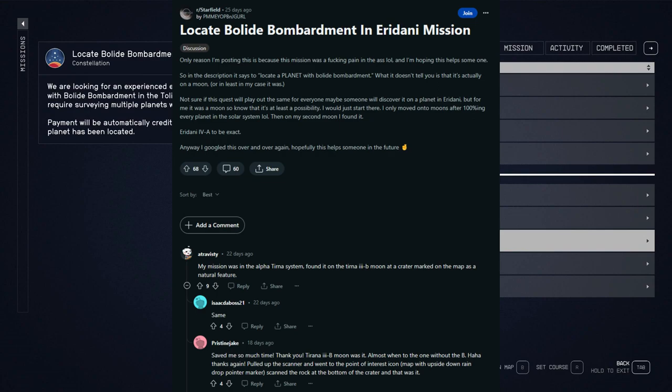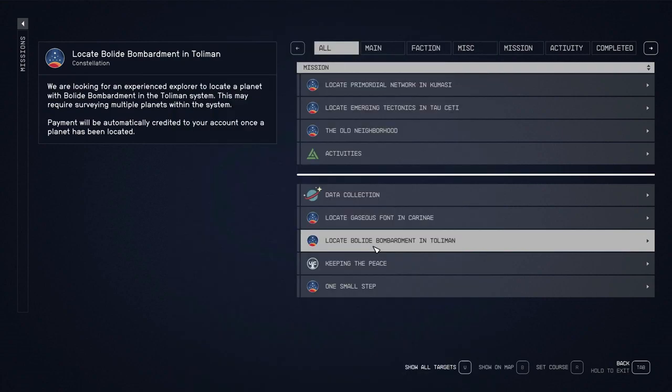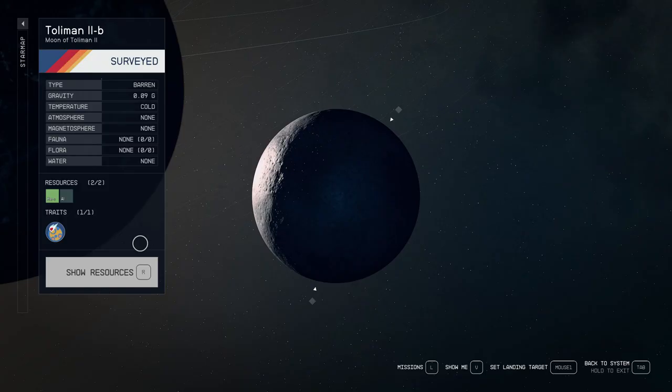It kind of gave me the idea that I was already looking at some of the moons — this doesn't have to just be a planet, it can be a moon. Also, it says it's a natural environment marker, so those unknown markers you see out there are not going to be the marker that actually shows you where the void bombardment is. I'll show you my gameplay of where I found it and how I found it, and I'll also show the fact that I ended up finding it on a smaller moon.